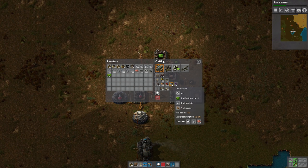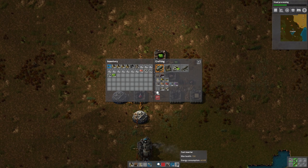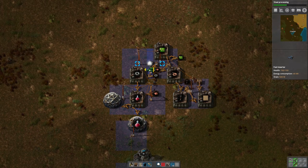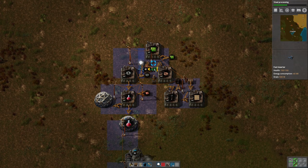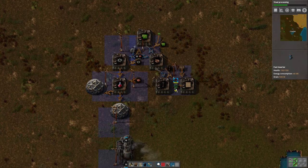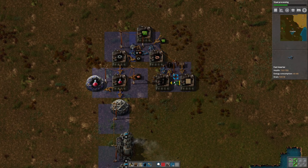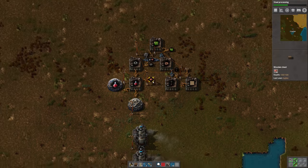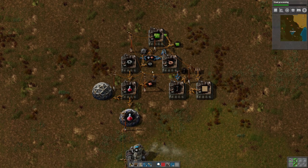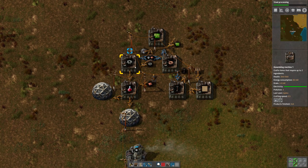Now the other thing that we can do at this point is start making a few fast inserters. I'm going to put those in slot four, and we can go ahead and upgrade some of these things to fast inserters. Gears take two iron plates every half a second, so a fast inserter is appropriate there to keep that going full speed. The outputs we can leave at normal speed.